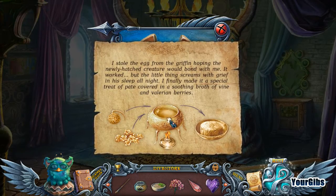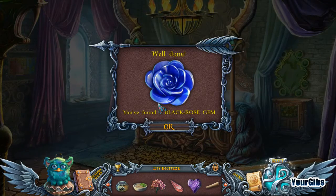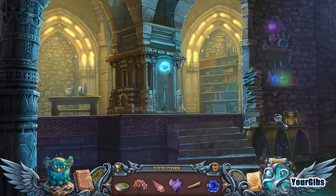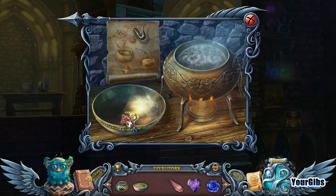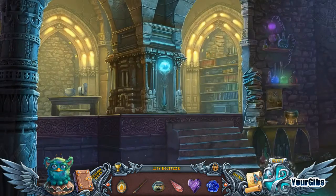Reading a journal: 'I stole the egg from the griffin hoping the newly hatched creature would bond with me — it worked. But the little thing screams with grief in its sleep all night. I finally made a special treat of pate covered in a sweet broth of wine and valerian berries.' So I have the pate and valerian flowers but not the wine broth. We found a sleeping potion recipe! We'll have to put the poor little thing temporarily to sleep. I just need some wine and will have to come back.